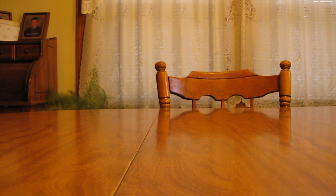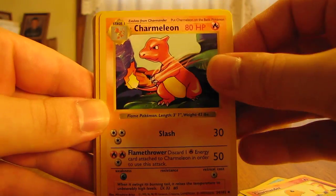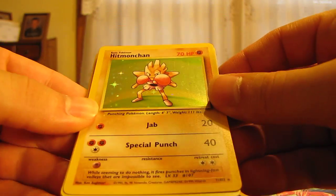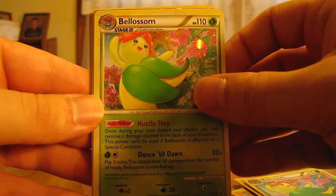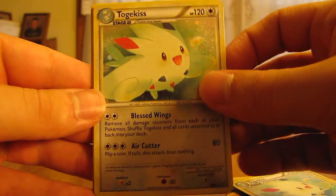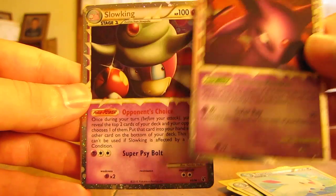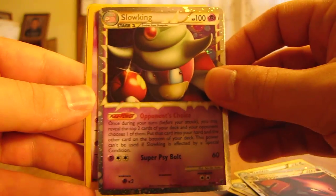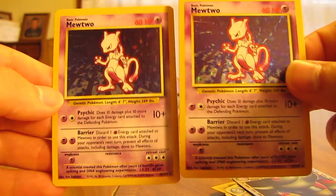And one little stack left. Starts off with Squirtle from Base Set on the front, and it ends with some nice cards. We have Squirtle, Charmander, Charmeleon, a Hitmonchan from Base Set, Bellossom Holo, another Bellossom, Togekiss, another one, Espeon Prime — very nice there — Slowking Prime, Mewtwo from Base Set — that's a holographic Mewtwo — and another one.